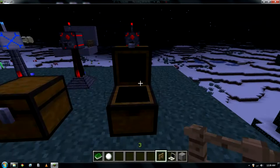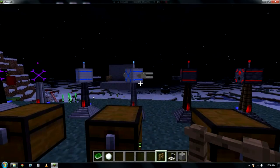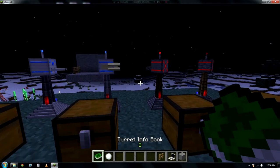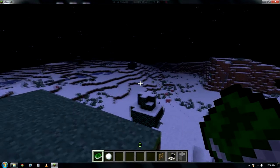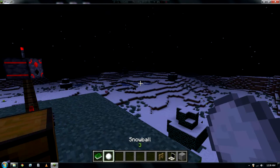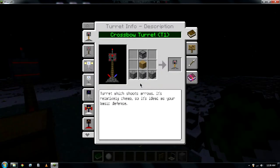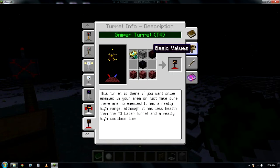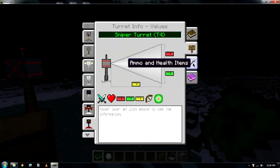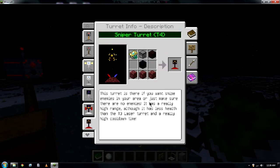So this is an arrow turret, then you've got a shotgun turret. Getting a bit off track here — this is your turret info book. You can craft this with a dispenser, a book, and an ink sack. Basically it tells you about every single turret: how to craft it and the basic values of it. It gives a short description, tells you how to build it, then gives basic values.